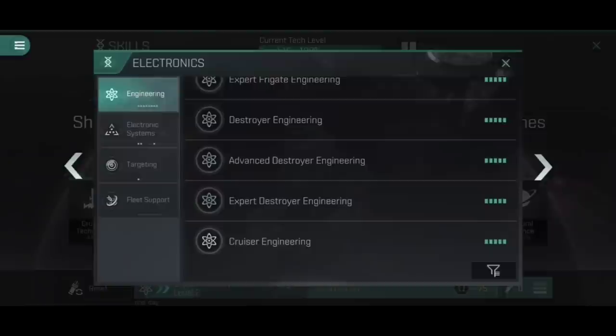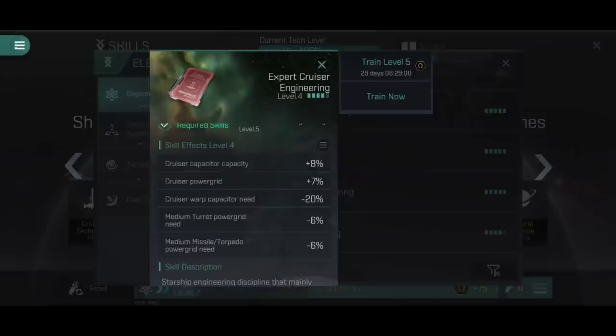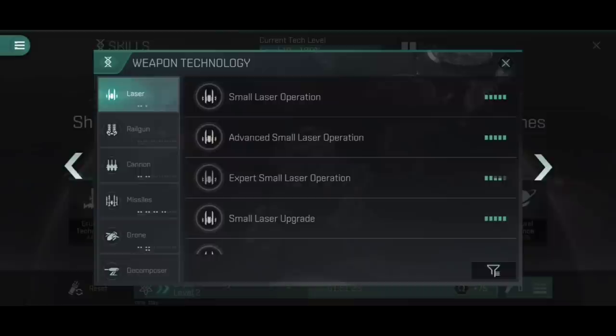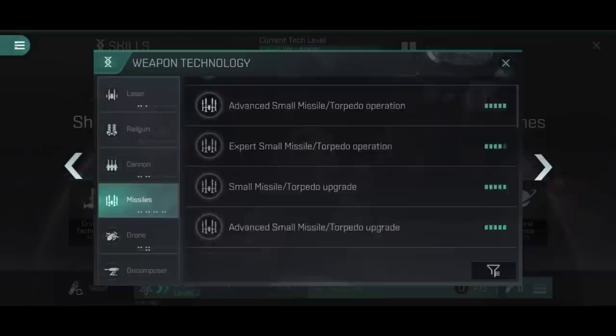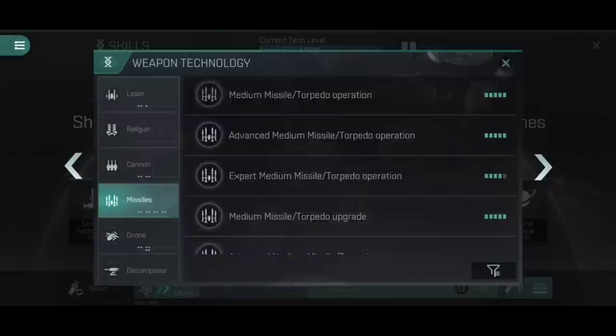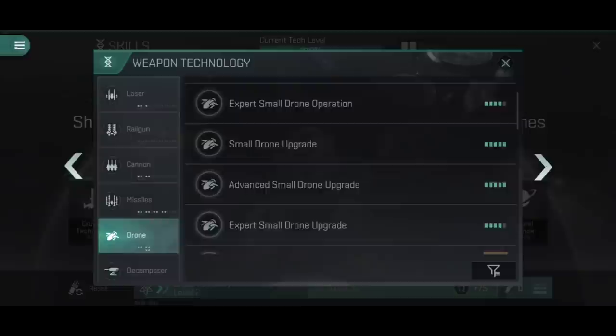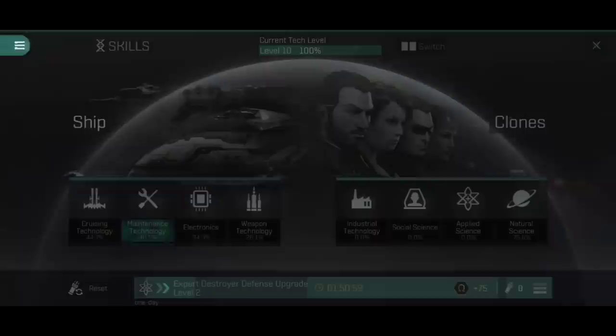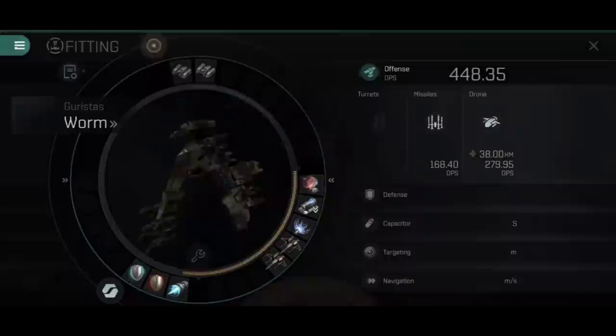Destroyer engineering only reduces small turret power grid need, which is still useful when flying frigates. The most important engineering skill is cruiser engineering - at Expert 4, it reduces the medium missile torpedo power grid need by 6%, helping me fit those medium missiles in the high slots. For weapons, I've got small missiles up to Expert 4 on operation and Expert 3 on upgrade, and medium missiles at Expert 4 on operation and Expert 4 on upgrade. Drone skills are at Expert 4 on operation and upgrade, and currently Expert 3 on advanced drone - I'm still training that one up to maximize it.